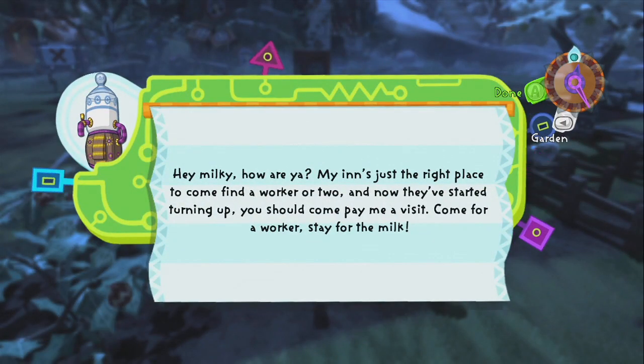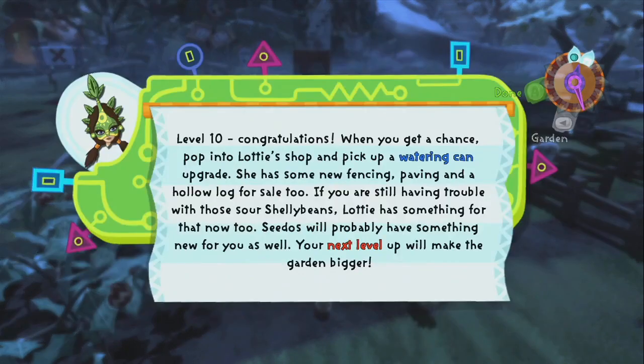Hey Milky! The Mayan's just the right place to come find a worker or two, and now they've started turning up. You should come pay me a visit — come for a worker, stay for the milk. Another one! I forgot there was one to start with, I forgot to get that.